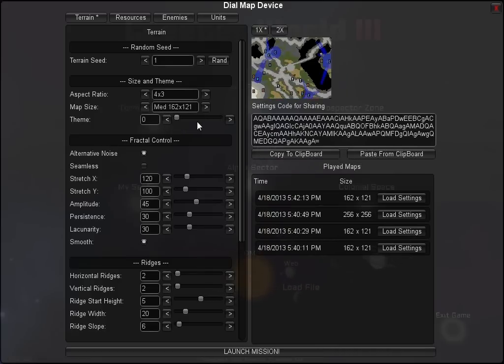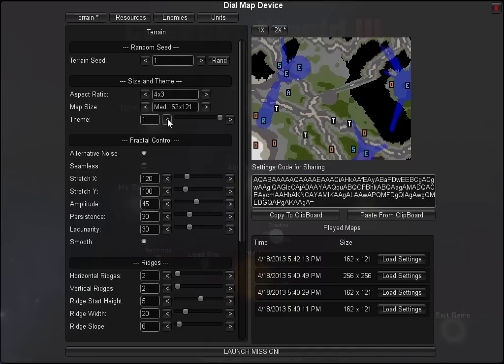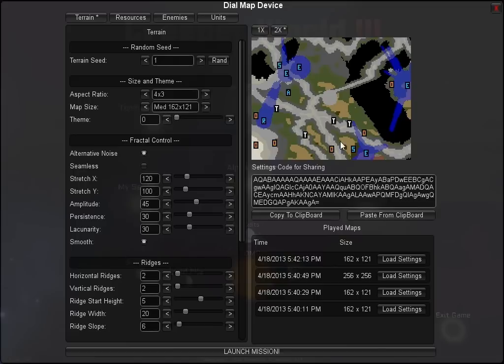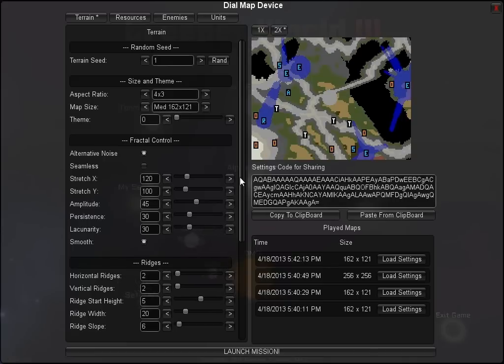I only have two themes in the game right now. Themes are just collections of textures — they don't change the map terrain or play, but they do change how it looks. There will be many more when the game ships. You can see the same map looks different as I change the textures — this area in the middle looks like a desert in one theme and is green in the other.